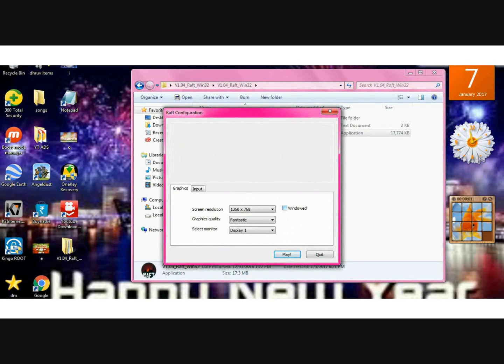First of all, go into windowed mode. Then select 640 by 400 resolution and choose the fastest graphics quality. Now you can play the game without lag, but in worse graphics. This is the only way to make the game run nicely.